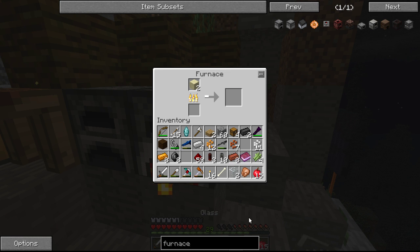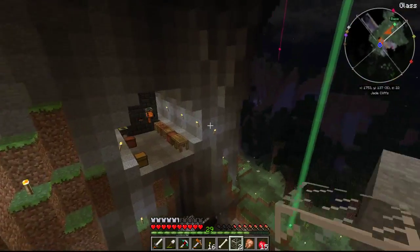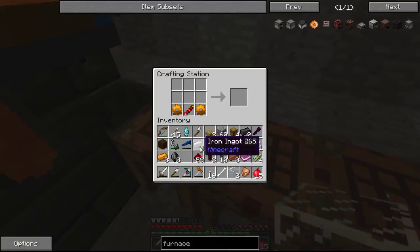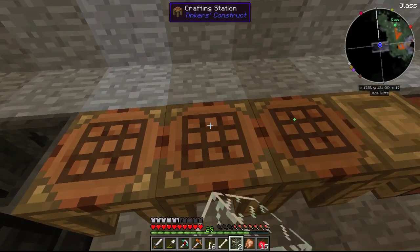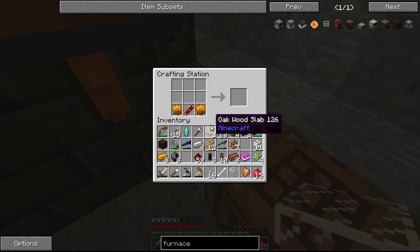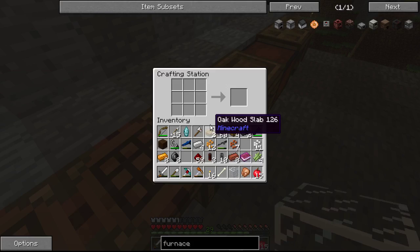Okay, so now we got a little bit of glass. Let's go down here and finish this thing up. So we need a piece of glass — goes here. And the tin gear. Uh-oh. Do I not have another tin gear? I don't have another tin gear.